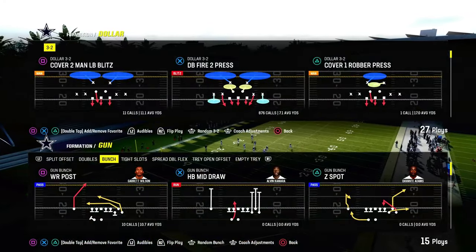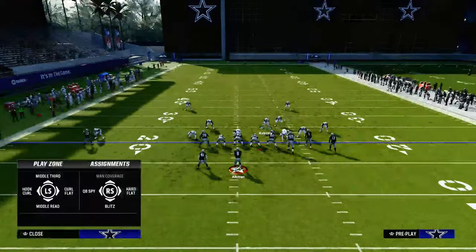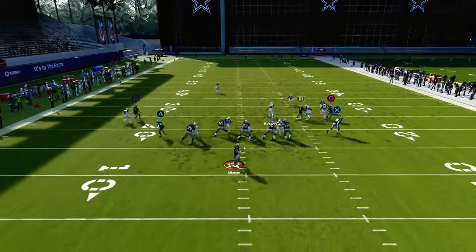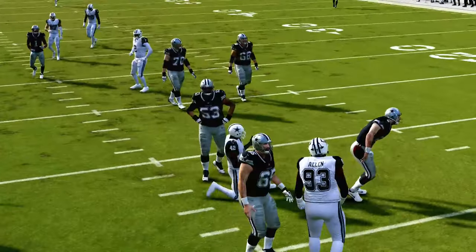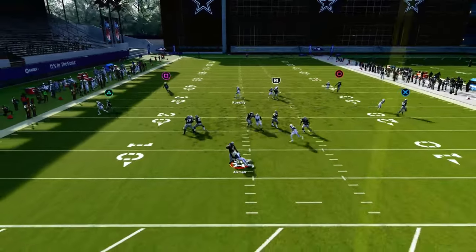Let me go over one other play within this. I have Cover 2 Press at my elbow, so I'm actually going to come out of Cover 1 Robber instead. Out of Cover 1 Robber, you'll notice the linebacker's blitz angle is going more into the A gap — splitting the guard and the center. Also, the nose tackle's blitz angle is slanting to the right side of the screen rather than left. This gives a much higher likelihood of the blitz coming in. We're only rushing four people at the quarterback, so it's not 100%, but what you're banking on is you'll get sheds and still have really good coverage.